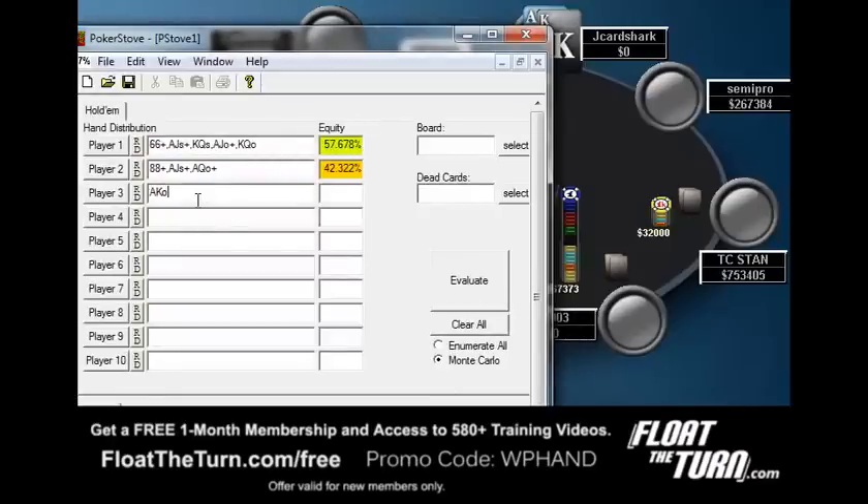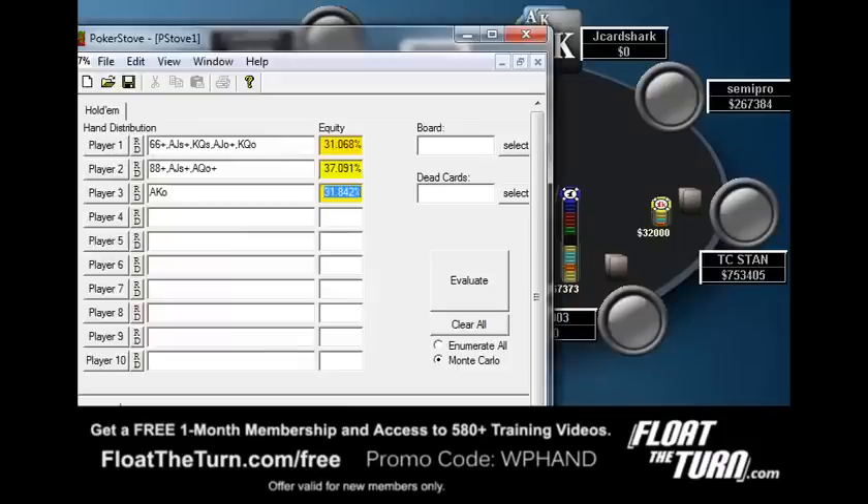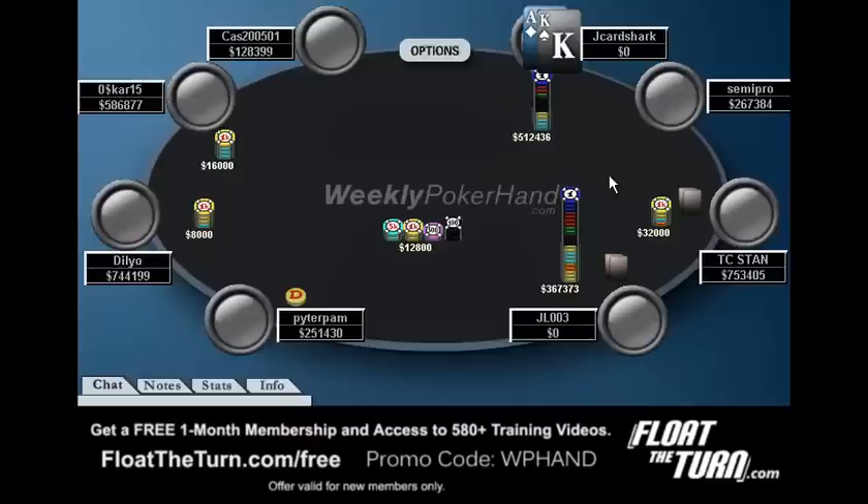Let's give TC Stand Ace-King and see if he comes out of this with 33% equity. And you'll see this is actually a fold in this guy's seat, which is kind of interesting. Most people think Ace-King is really good, but you have to realize if J-Card Shark has a tight range — or if anyone has a tight range in general — your Ace-King really is not in that great of shape, especially whenever there are multiple people in the pot. Believe it or not, this is just a fold with TC Stand's Ace-King.